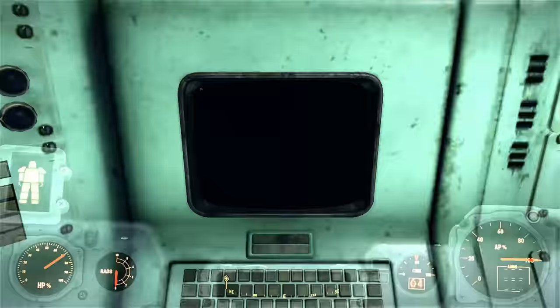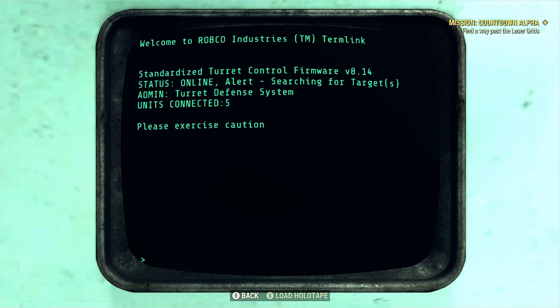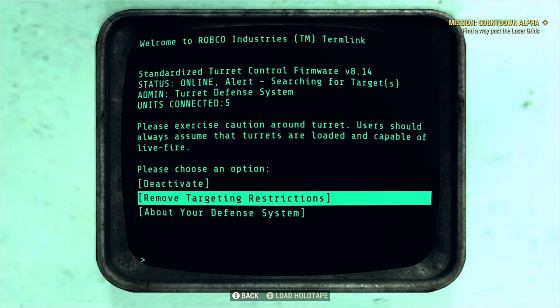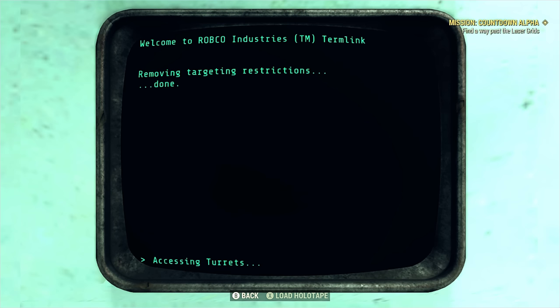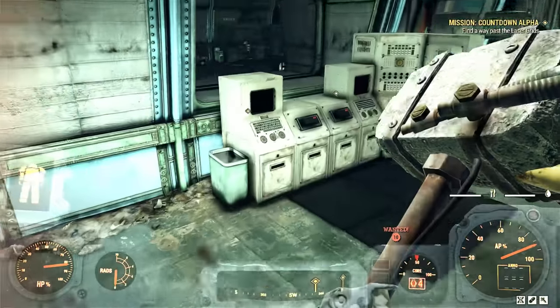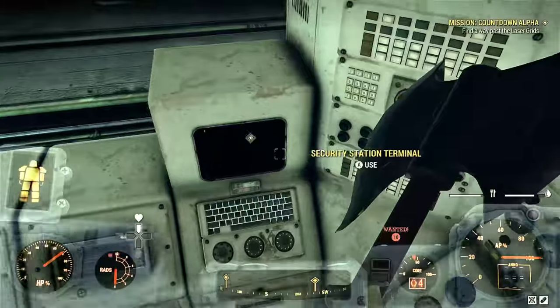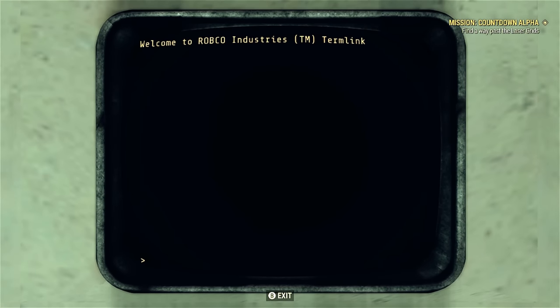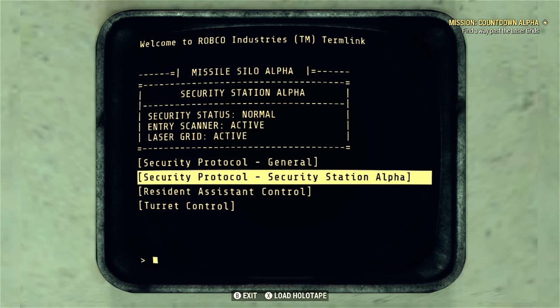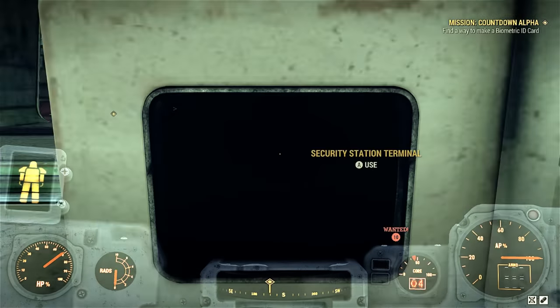Once you have this hacked, go into Turret Control and select 'Remove Targeting Restrictions' — that's going to turn all the turrets against each other as well as their masters. Now make your way down the hallway. You'll get shot at by the turrets — just leave them, you want them to destroy the robots. But we need to destroy these two turrets because they're going to screw with us while we try to use this computer. Select Security Protocol, Security Station Alpha.